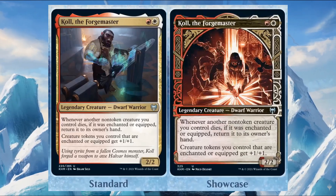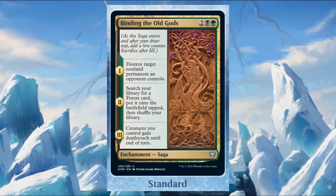Koll the Forgemaster costs one red and one white — it's a 2/2 legendary creature Dwarf Warrior and also an omen card. Whenever another non-token creature you control dies, if it was enchanted or equipped, return it to its owner's hand. Creature tokens you control that are enchanted or equipped get plus one plus one.